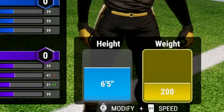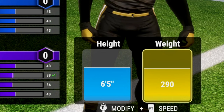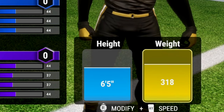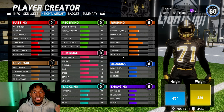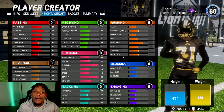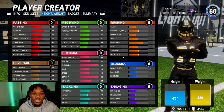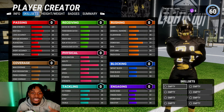First things first — height and weight. Height is going to be 6'5", and weight we're going with 320 pounds. NFL linemen fluctuate a lot with their weight, but 320 showed up most online. You'll notice the avatar doesn't really change shape in early access, but when the full game comes out your body shape will change based on your player's size.